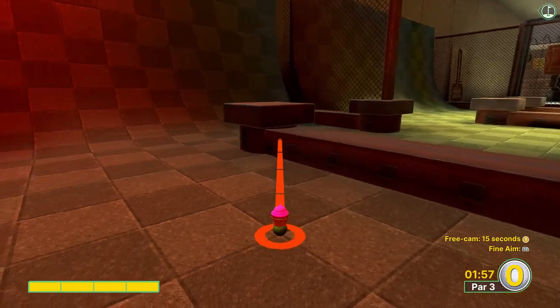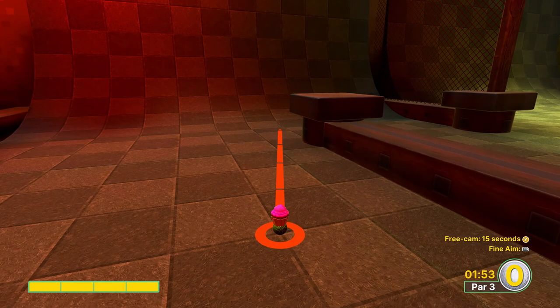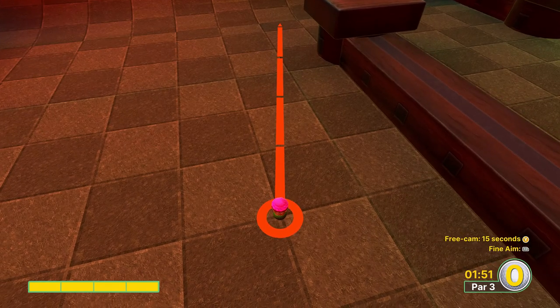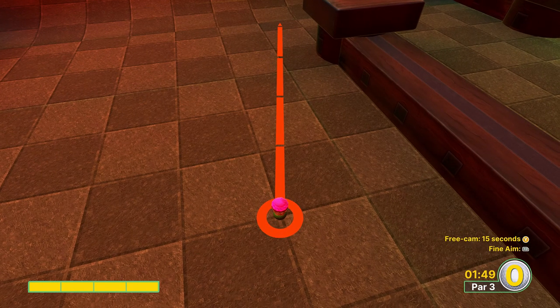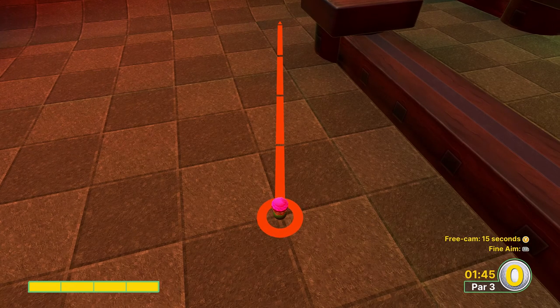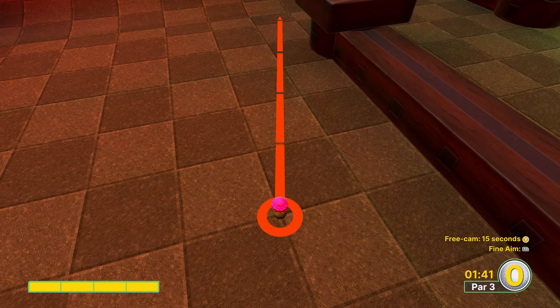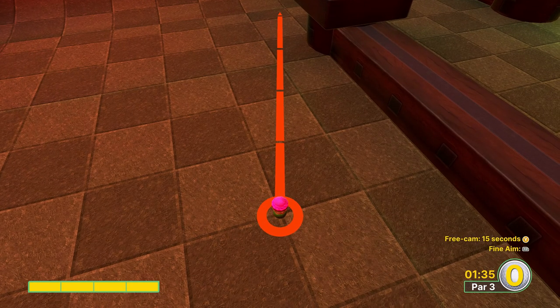Hole fourteen has some weird physics with this ramp, so fair warning — this ramp could send you flying. What we're doing is going one hundred percent full power, using the pattern on the ground to line it up, and going straight into the hole. If the ramp messes you up, just play the hole normally because we're already so far below par that you'll be absolutely fine.